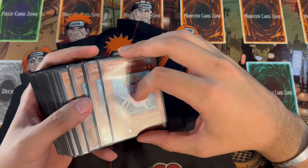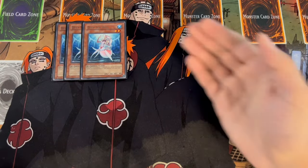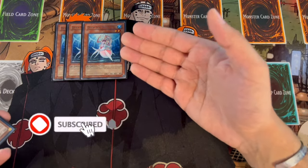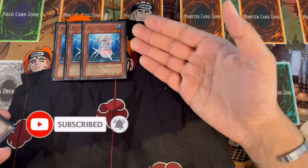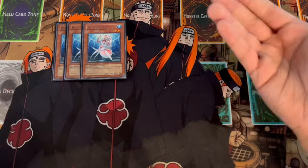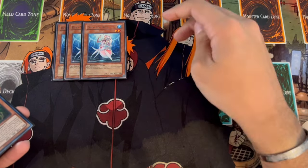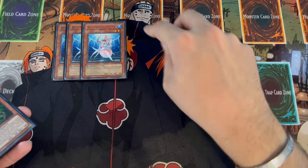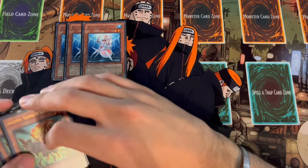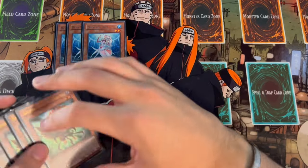Getting into the deck profile, we're going to start off with 3 Deep Sea Diva. This is the only normal summon in your deck. It's a tuner level 2 and it can get another Deep Sea Diva out to your side of the field. It gives you access to your level 10 synchros because a 2 plus any level 8 — this is 8-axis after all — makes level 10 synchros really easy. Having a second Deep Sea Diva means you can make 2 level 10 synchros or make a Zeus play. She also baits out hand traps, which is really nice.